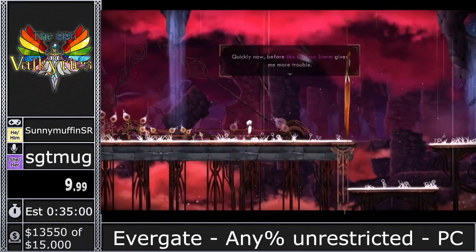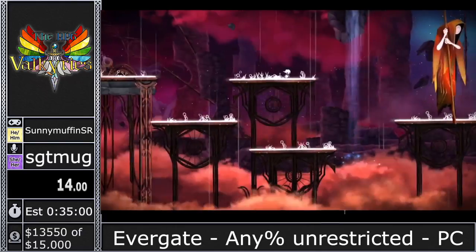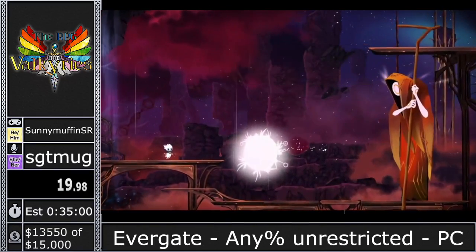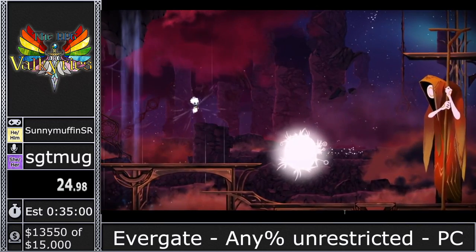So this is Evergate. We're controlling our little spirit named Key. Key is a spirit moving through the afterlife, and we're going to be visiting some of Key's memories from life.